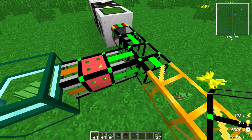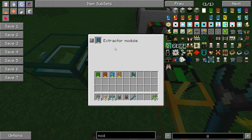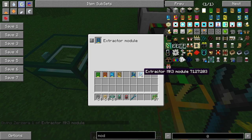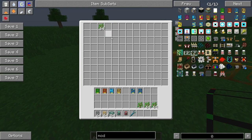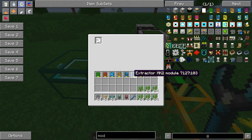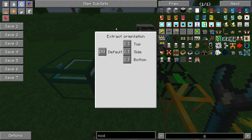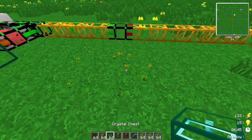The mark 3 extractor will extract a full stack at a time, so that's the fastest there is — ideal if you have quarries running. For now I'll use the regular extractor module to keep it simple. There's also an exclamation mark option to choose which face to extract from — the side, top, or bottom — depending on the machine you're using.